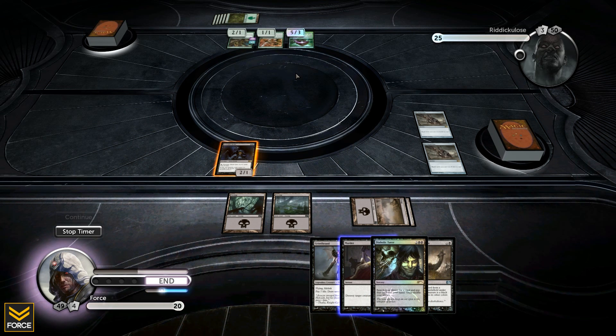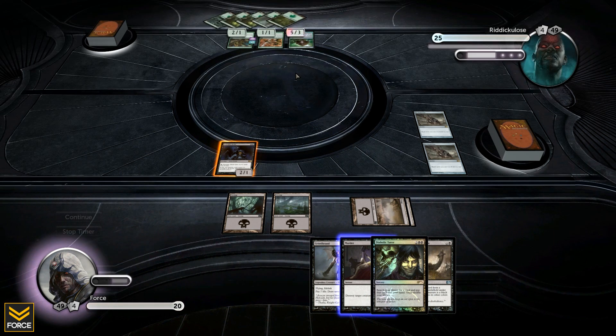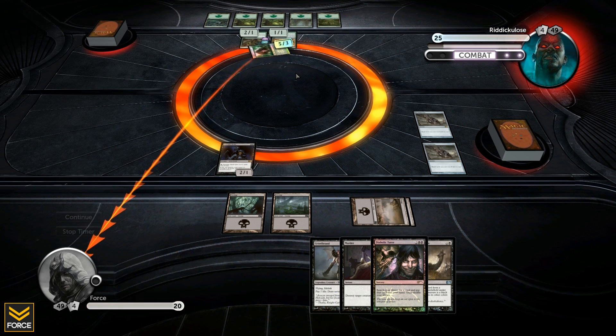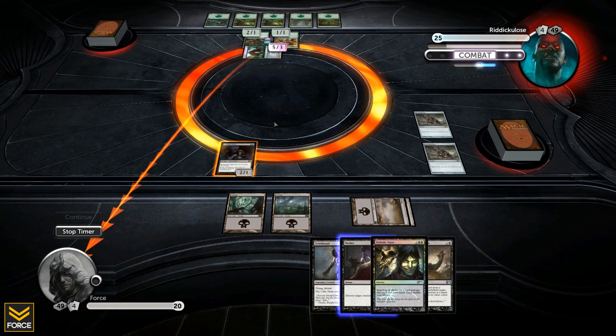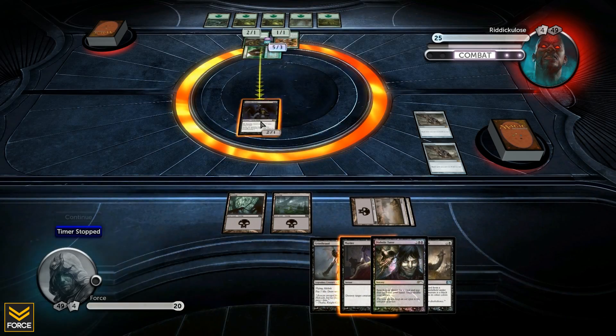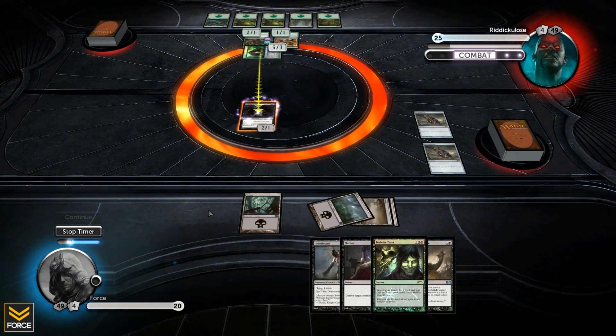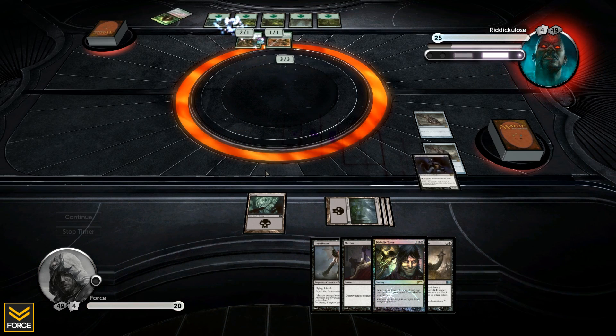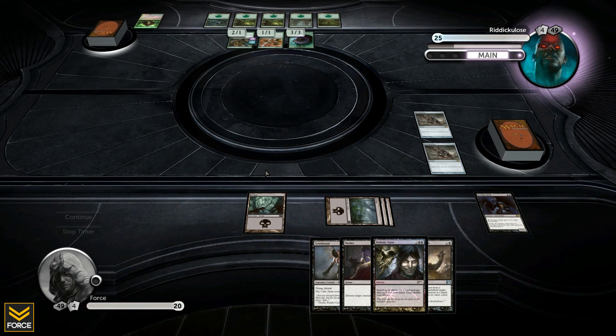So we're going to tell Ridiculous to go - and of course he attacks. We go for the block and pump the Shade up by one to give it that extra damage to kill it off. Then he says 'oh you fool, I just got a three three back' and I say 'well, you don't know what I have in my hand.'